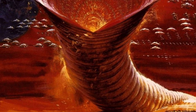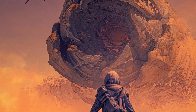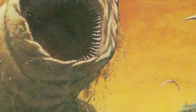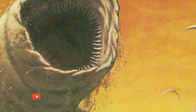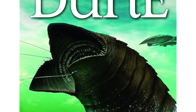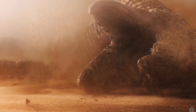Sandworms can reach lengths of hundreds of metres, with some accounts in Frank Herbert's universe suggesting lengths up to 400 metres or more. Their cylindrical, armour-plated bodies are made up of tough, interlocking segments that protect them from the harsh desert environment and predators, though few predators could ever threaten a fully grown sandworm. At the front end of the creature is a gaping maw ringed with crystalline teeth, capable of pulverising rock and metal with ease. Internally, sandworms are adapted to the extreme dryness of Arrakis, excreting almost no moisture and recycling bodily fluids with incredible efficiency.